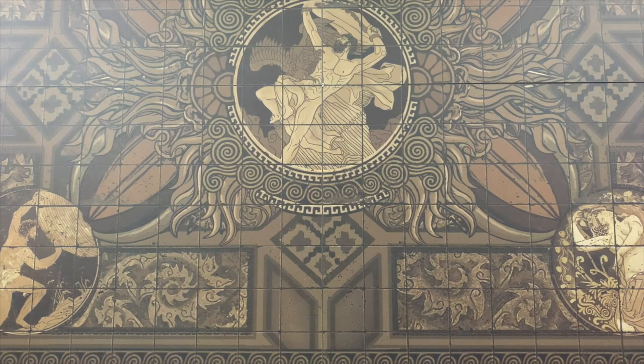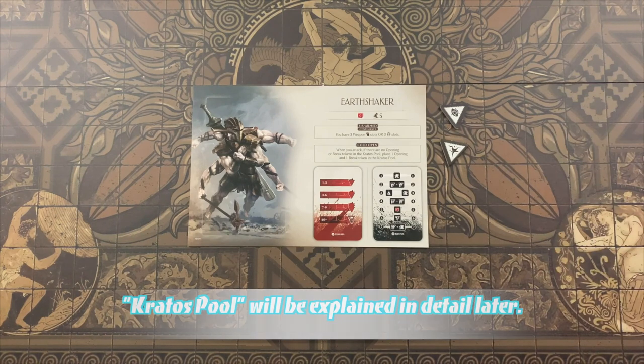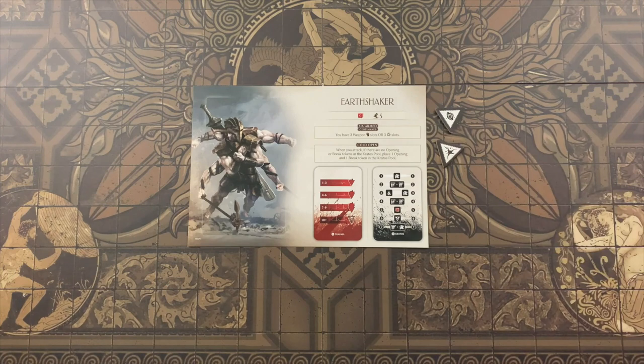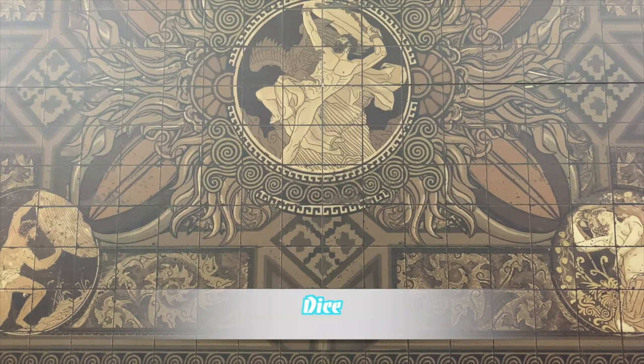If more than one effect is triggered at the same time, players can choose the order in which they are resolved. If any of those effects invalidate the conditions triggering another pending effect, that effect is no longer resolved. For example, with the Earth Shaker titan's Cold Open ability — which places one opening and one break token in the Kratos pool when attacking a primordial while the pool is empty — you could resolve a Nemos card granting minus one fate first, then place the tokens, getting the benefit of both. But if you placed the tokens first, the Nemos card condition would no longer be met.